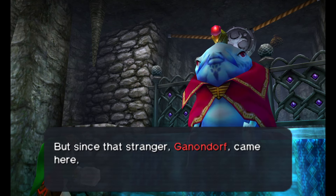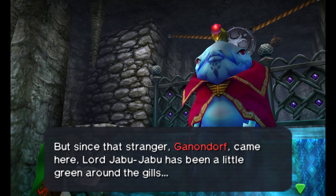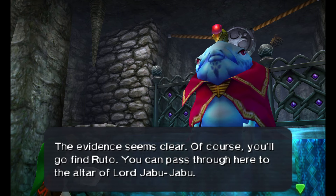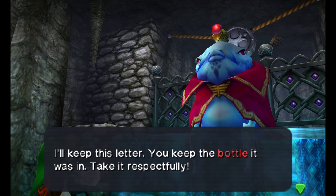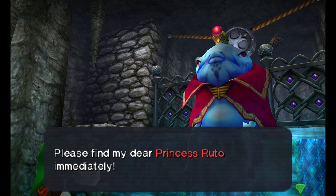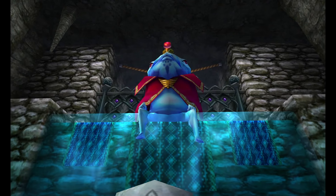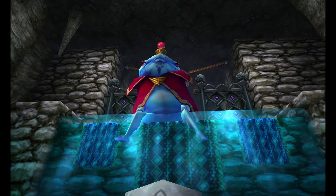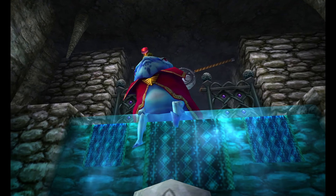Let's tell King Zora the news. King Zora says: 'Oh, this letter is from Princess Ruto. She's inside Lord Jabu-Jabu? That's not possible. Our guardian god, Lord Jabu-Jabu, would never eat my dear Princess Ruto. But since that stranger Ganondorf came here, Lord Jabu-Jabu has been a little green around the gills. The evidence seems clear — of course, you'll go find Ruto. You can pass through here to the altar of Lord Jabu-Jabu. I'll keep this letter; you keep the bottle it was in.'